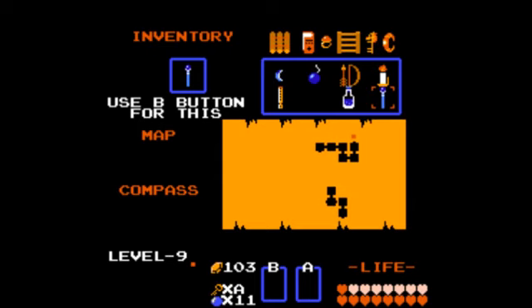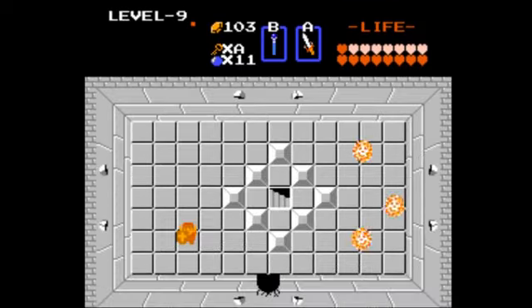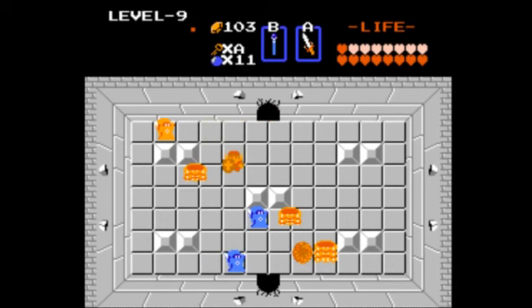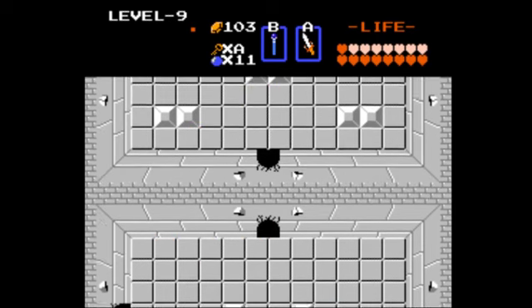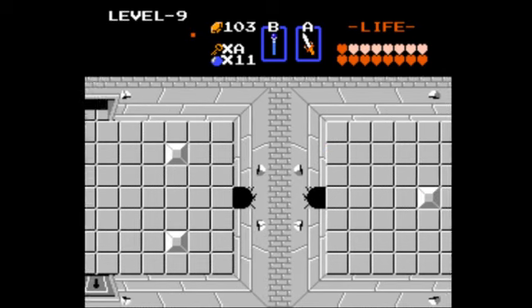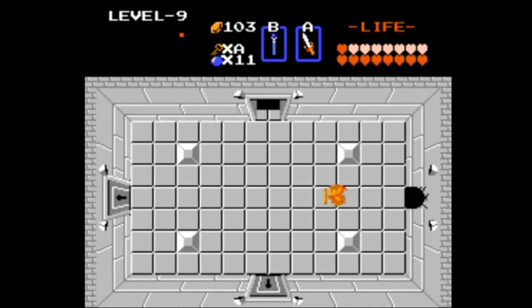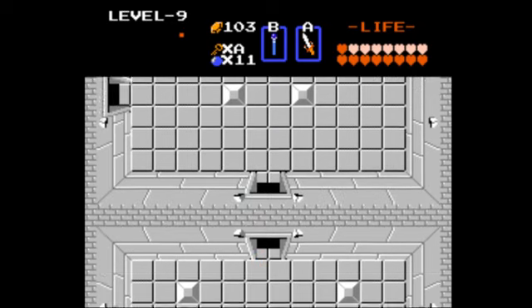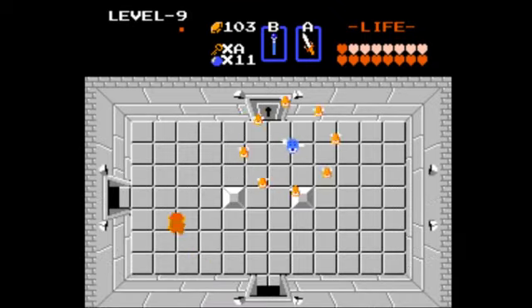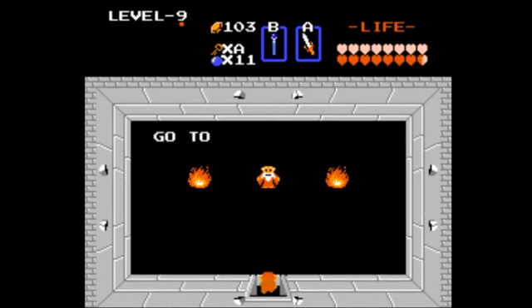Backtrack left of screen and upper screen where you fought the first Patra. You can go through the locked door. At least I went through that room without taking a hit — I can't believe it. You basically just do backtrack to where you were just at. From there you go through the locked door above. Can we not get hit?